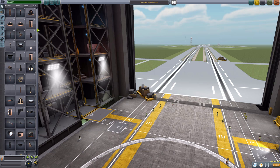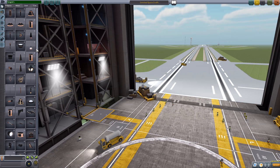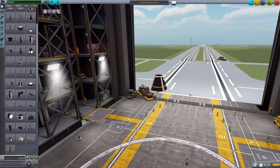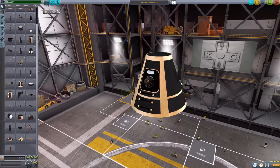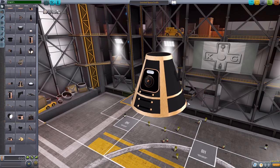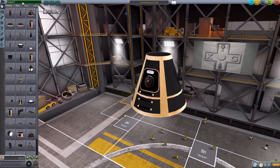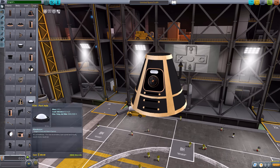Let's actually look at first and foremost the command pods and the crew containers, and then we'll go through the rest of the parts in order. So first we have the FCWPK1 command pod, which is basically your standard command pod that's just been steampunk-ified. I love it — we got the little smokestack and everything. Unfortunately, no custom interior at the moment; it uses the same interior as the standard Mark 1 command pod. But otherwise, just a fun little 1.25 command pod that works out quite well.